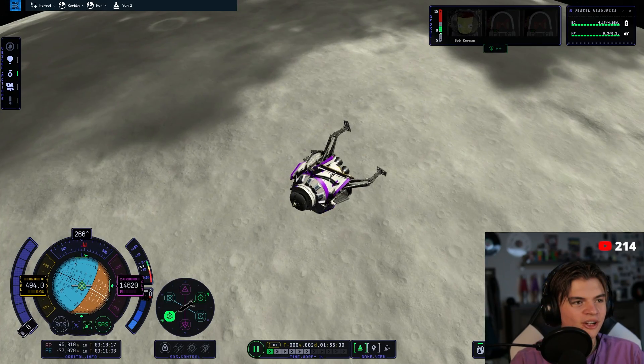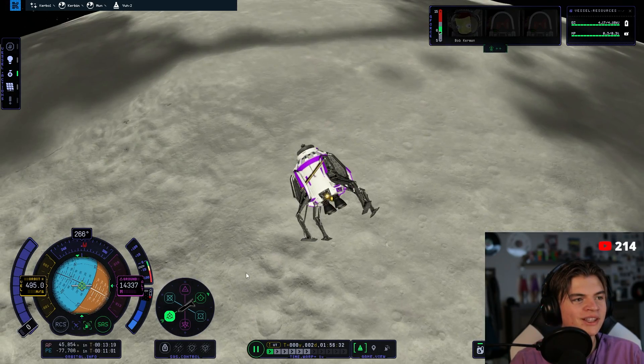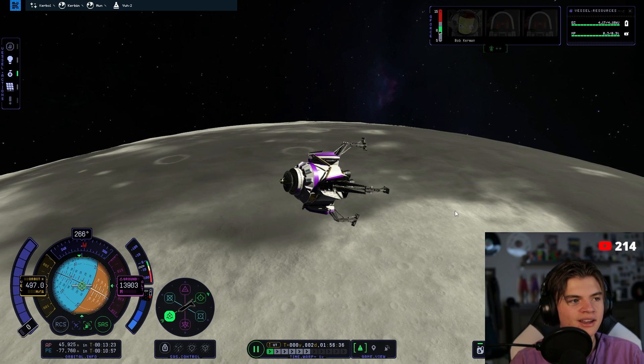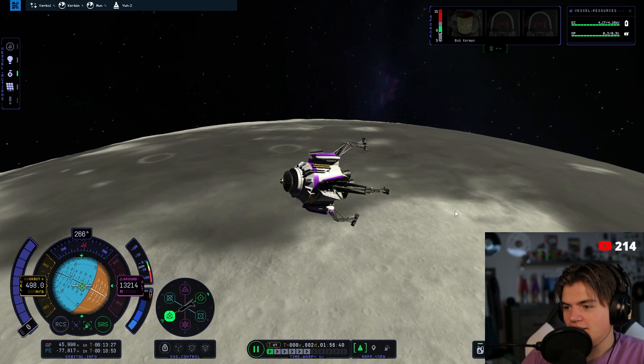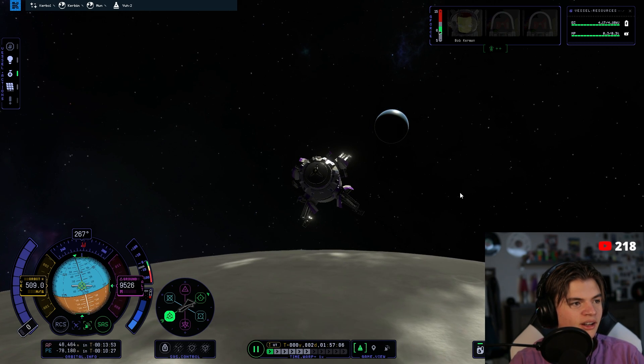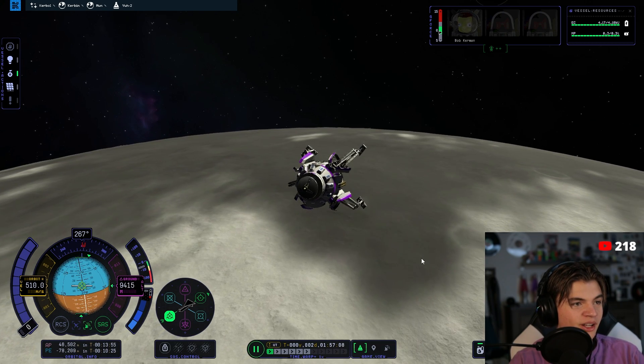The Moon looks so good — the graphics are way cool, it makes it feel more real. Landing on it feels like you actually landed on a real object. You can see Kerbin over there — we flew from there all the way over here. Pretty cool.